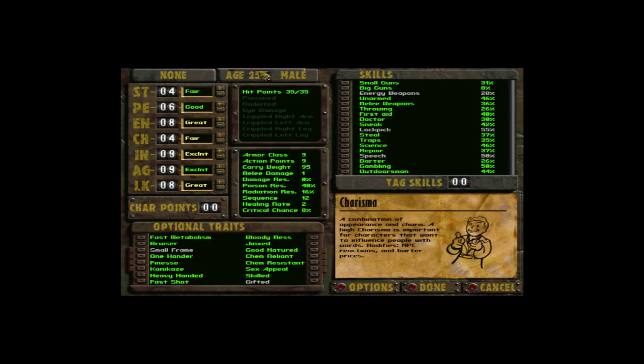Since this is Fallout 2, you don't have time limits and you can do whatever you want. I think this is a pretty good SPECIAL spread — it gives you everything. My downside is carry capacity; I basically cannot carry much. We need to get Sulik as fast as possible, and we cannot fight effectively early on.